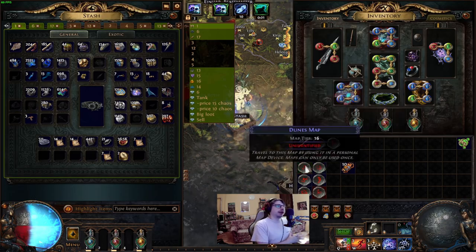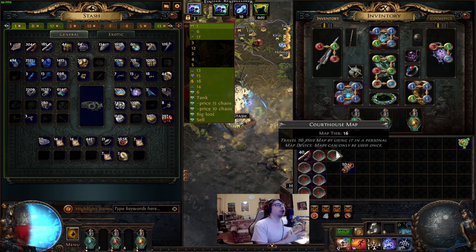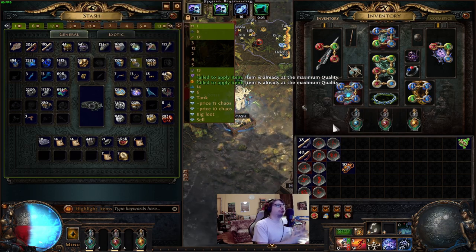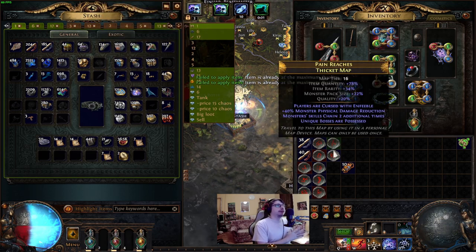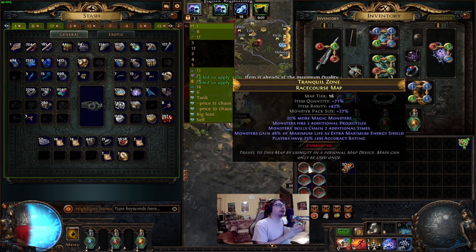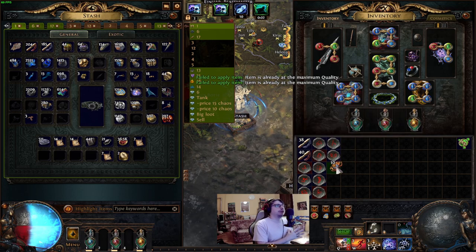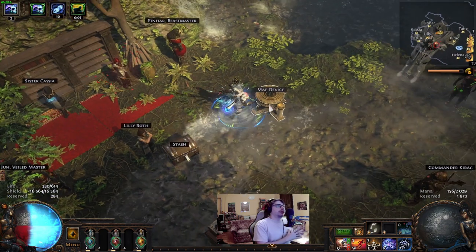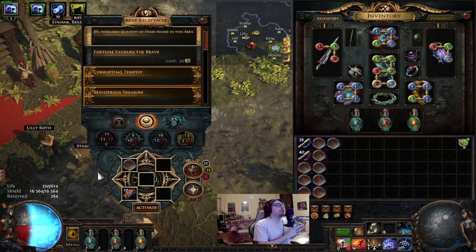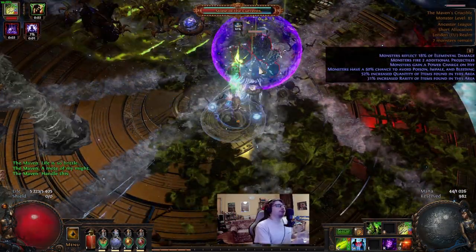Preparing for a signal run: just take out 10 maps from your stash tab that I mentioned earlier. Quality up to 20% if you want, alch it and go. Of course if your build can't run reflect map mods, roll over them. My build can run all map mods without a problem so I just alch and go without looking at them. Also take 10 expedition scarabs, put them in your map device and start mapping. One full Maven run for me is around 15 minutes. This speed depends on your build. My build is very fast as you can see.